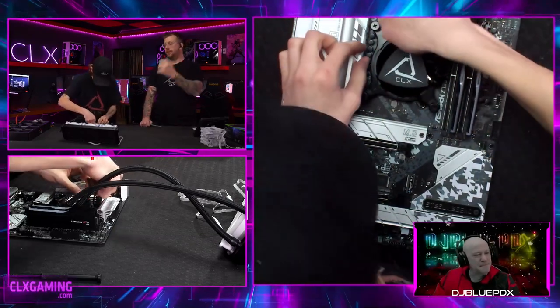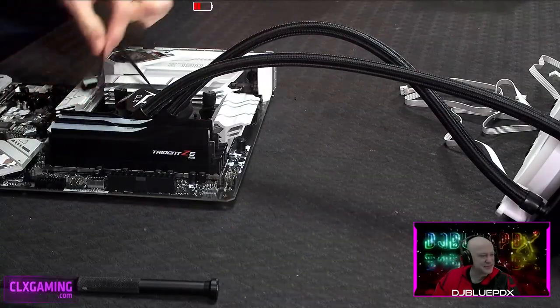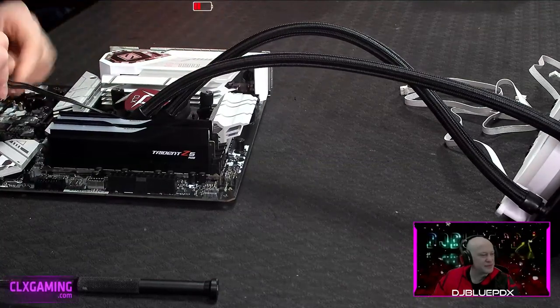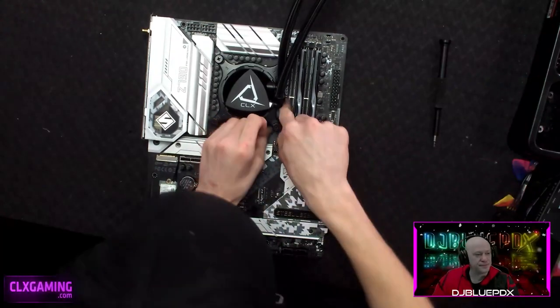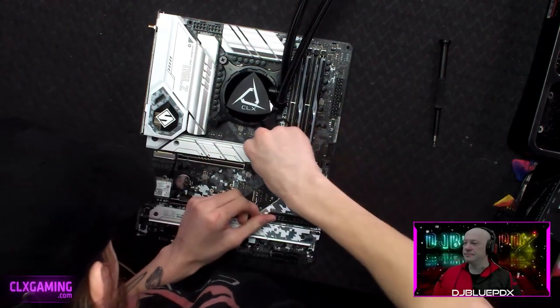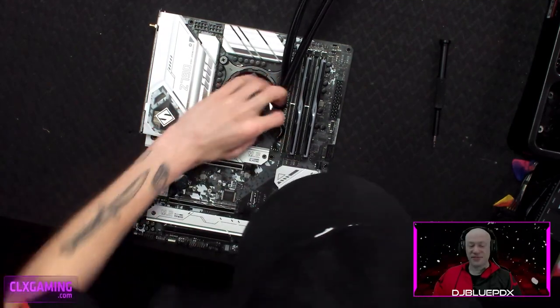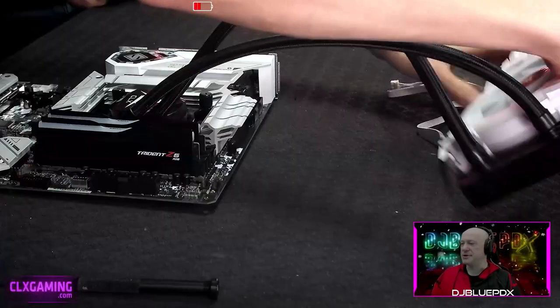Hayden is routing the pump's fan header cable around for cable management. The important thing when installing an AIO is to plug this header into the CPU fan header — many boards now label it as 'PUMP' or 'AIO.' That header specifically regulates voltage based on temperatures, slowing the pump down when it's not needed and speeding it up when it is.